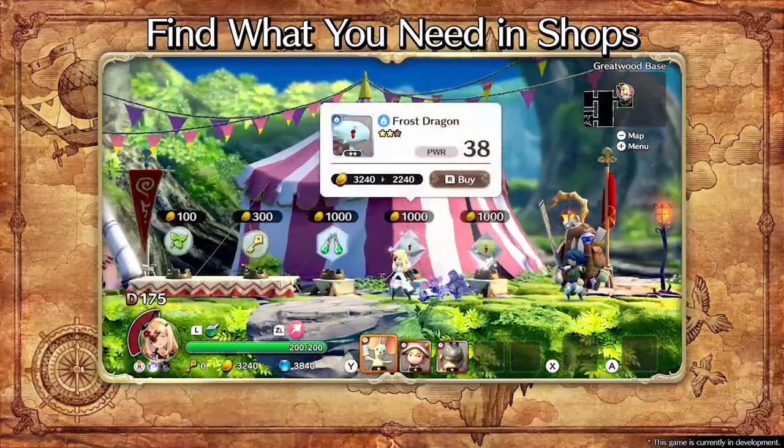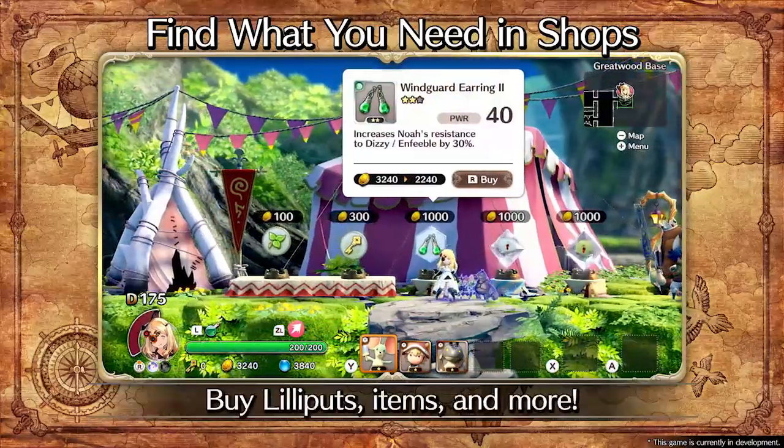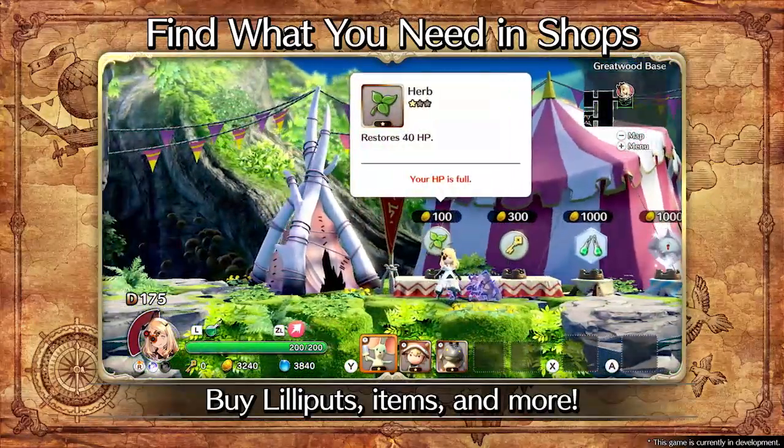Gold picked up on your adventures can be exchanged for items, recovery potions, rare companions, and additional accessories.